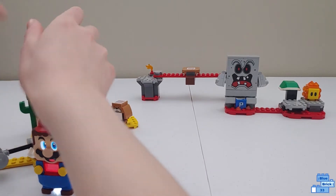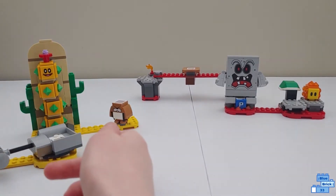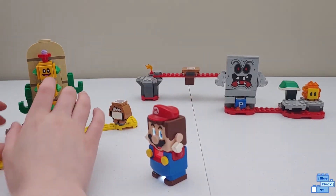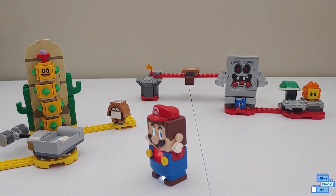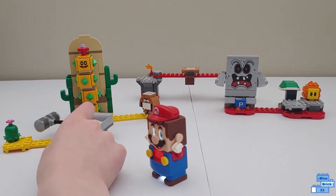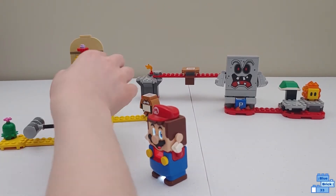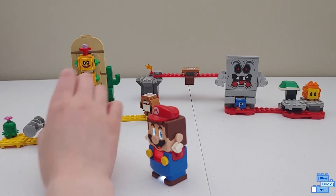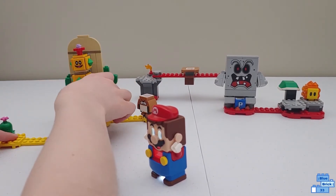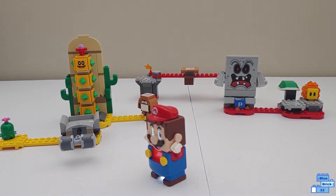The other interactive thing that comes with the set is Monty Mole. It definitely comes with less than Whomp's Lava Trouble, but the main function is pretty fun to do. It's good that there are fewer spikes, though in a lot of the games Pokeys are round.